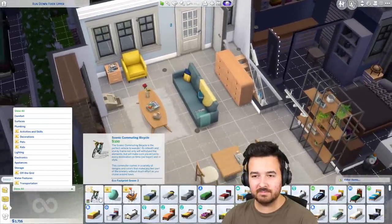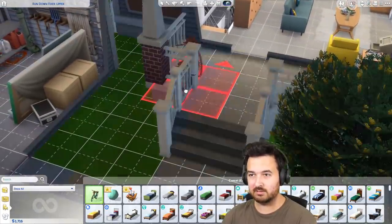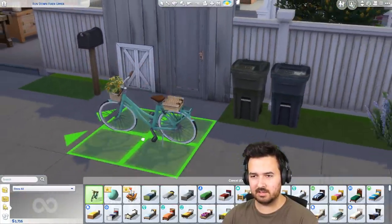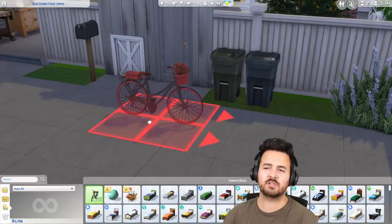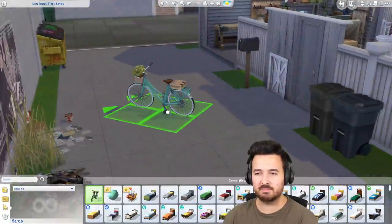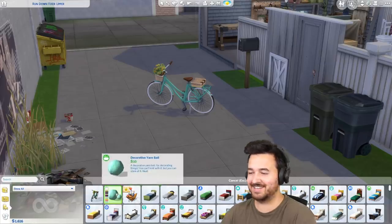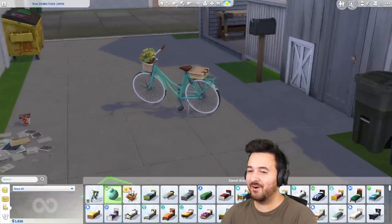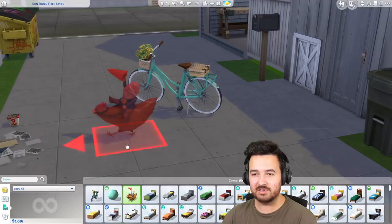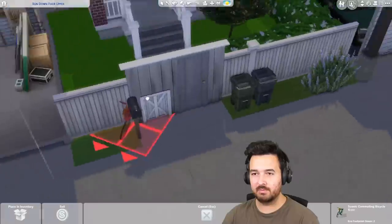We've got the brand new item - so if you get cottage living early, you get this new bike, which is like an early purchase bonus. If you purchase within a certain time period, you get this rideable bike. Also there's yarn - I don't know why that showed up as new, but that's awesome. And there's this gnome thing that's riding on a chicken for some reason. Anyway, that's kind of cool.